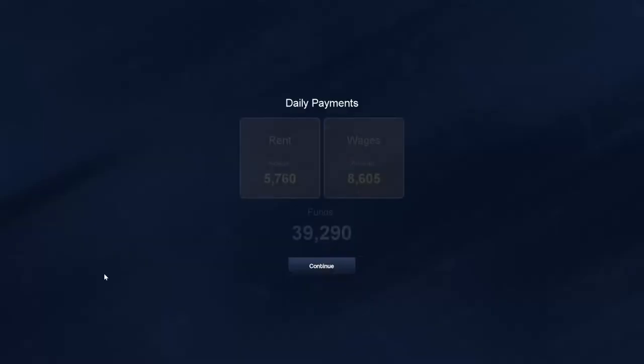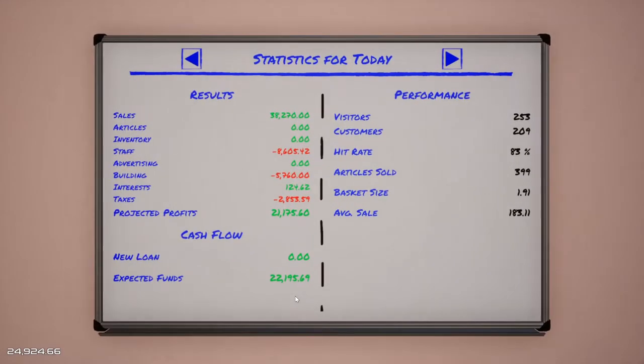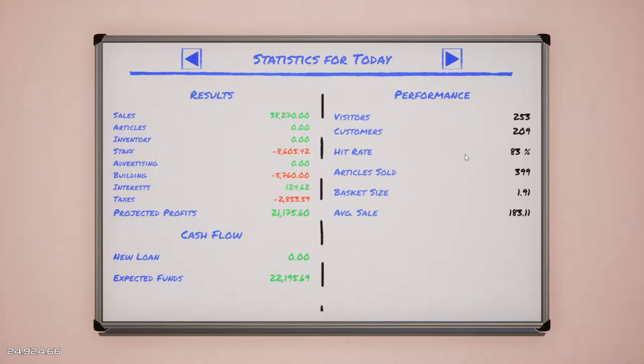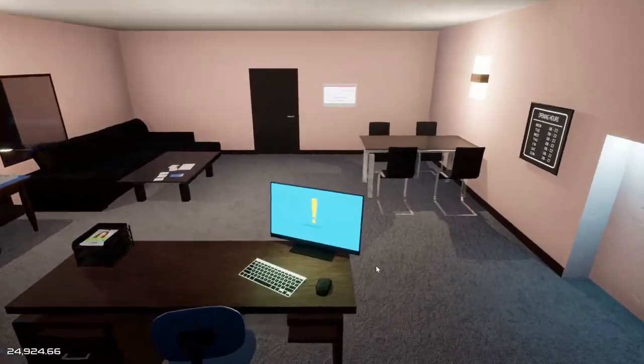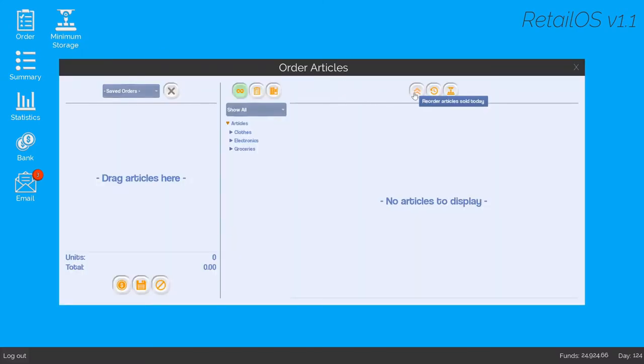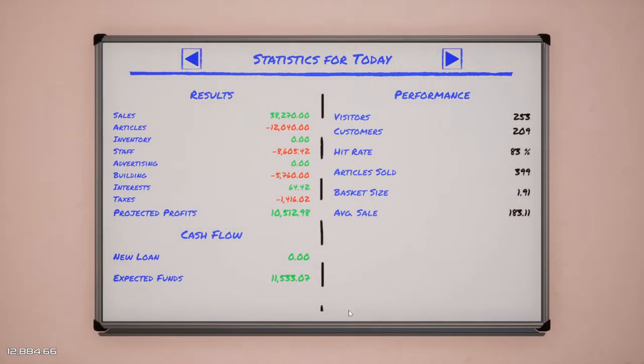Let's end the day and have a look at our stats. We've spent a huge amount on wages and rent, which takes a big chunk out of our profits. Visitors: 253, customers: 209, basket size: 1.91, average sale: 183 - that's pretty good. Hit rate of 83%. Once we add in restocking costs, we made about 10,500 profit. 399 articles sold - that's actually really good.